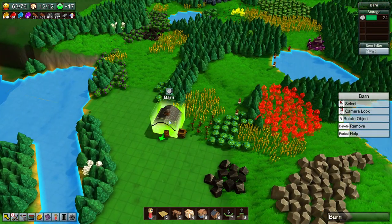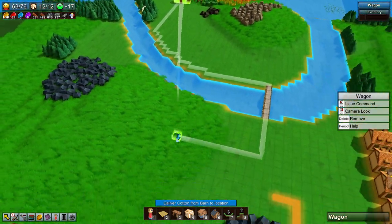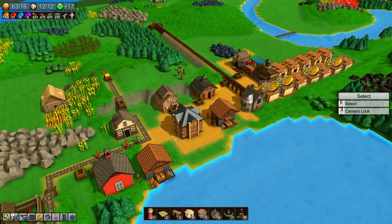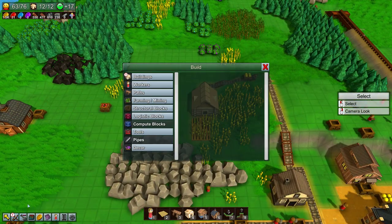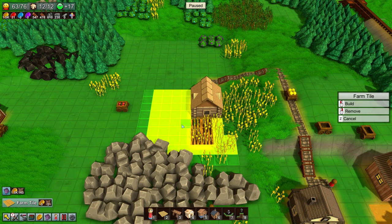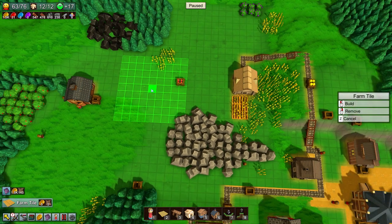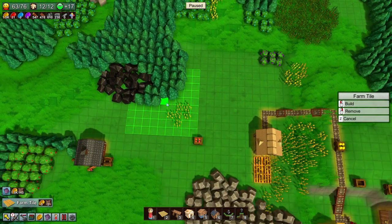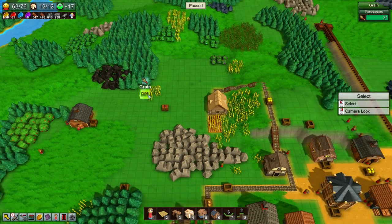What do we got in the barn? 24. Okay, you wagon — I want you to take the cotton and return it to the base, because I don't have a better place to store it at the moment. Let me pause the game. Farming, farm tile — let me put down some farm tiles because I want to do cotton here.